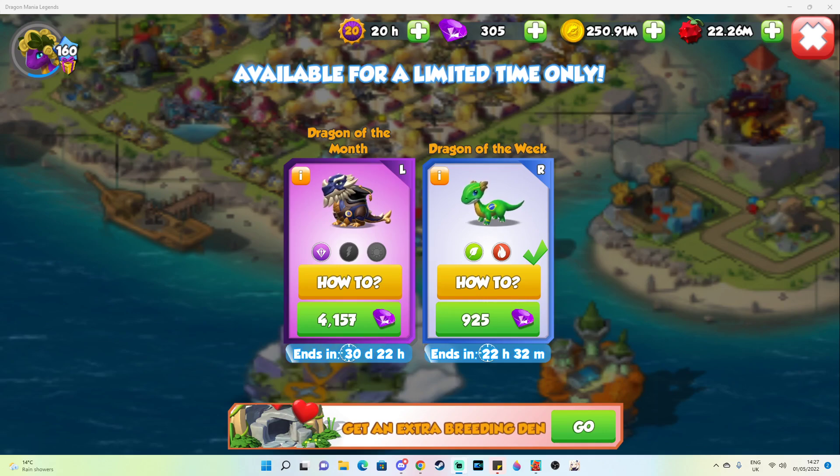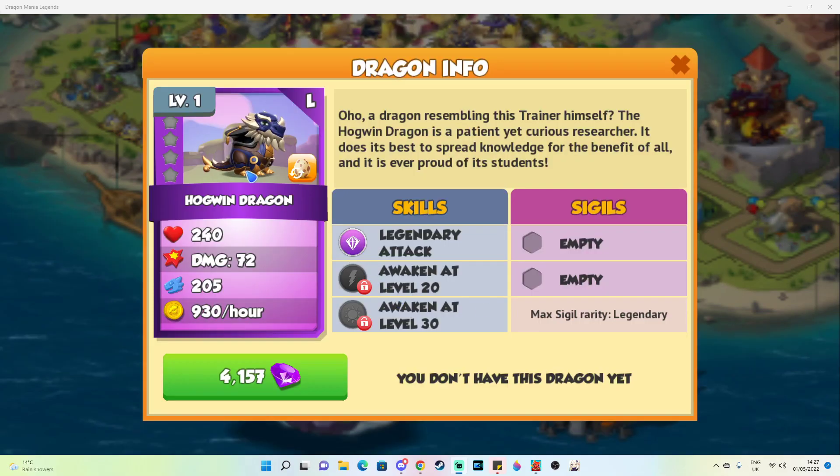Hey! So it is now May 2022, which means that we have a new dragon of the month to get breeding. The Hogwind Dragon is a legendary energy and light dragon, meaning that he's basically a legendary version of Zeus.